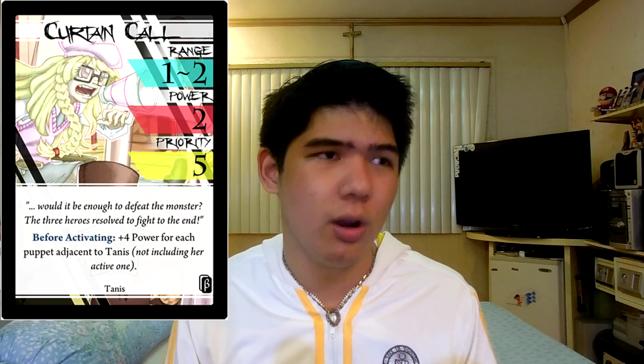If Empathy Strings isn't your thing, you might be into Curtain Call. Curtain Call is a mid-range overdrive finisher with mediocre power but moderately fast speed, but the effect on hit is devastating: Tannis gains a huge power boost depending on how many puppets she has adjacent to her. This basically means that if she positions well and corners the opponent with this attack, she can utterly kill you in one hit. It's very powerful but very hard to set up for, and oftentimes you'll only get one puppet adjacent to you. Putting two adjacent to you signals your opponent to dash away, pulse, or cancel. But if you like the big payout that it gives for proper positioning, this is the overdrive for you.